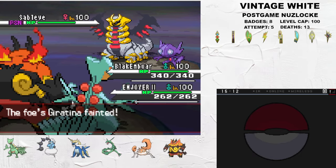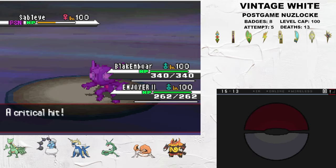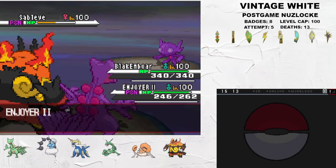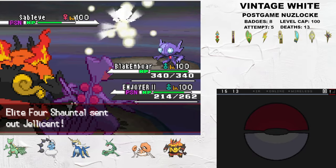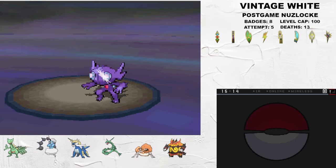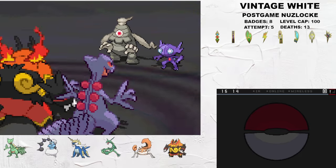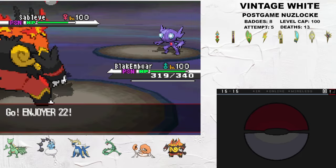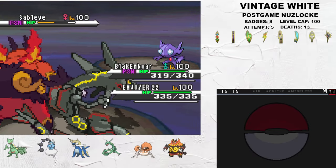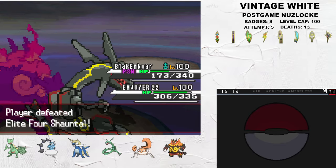Emboar can Sucker Punch Giratina as Sceptile hits a Dual Chop on Sableye. This Sableye can spread Toxic, so ideally you damage it and it keeps clicking Recover. This turn, however, it does get the Toxic off on Sceptile. Chandelure enters the field and I Sucker Punch it with Emboar, taking another KO, and Dual Chop Sableye again as it starts to spam Recover. Jellicent enters the fight, and Dual Chop from Sceptile plus a Sucker Punch from Emboar are supposed to take it out, but Emboar gets a crit so I end up attacking Sableye. The Eviolite Dusclops hits the field - Dual Chop plus Night Daze deletes it, and Sableye finally gets a Toxic off on Emboar. I switch Rayquaza into Sceptile's slot since we've taken quite a bit of poison damage. Emboar fires off a Night Daze and finally gets Knocked Off by the Sableye. Rayquaza comes in and drops the fattest Draco Meteor you have ever seen in your life, winning us the third match of the Elite Four.